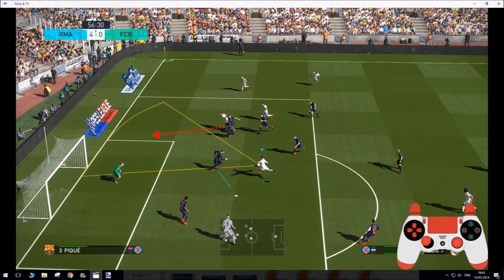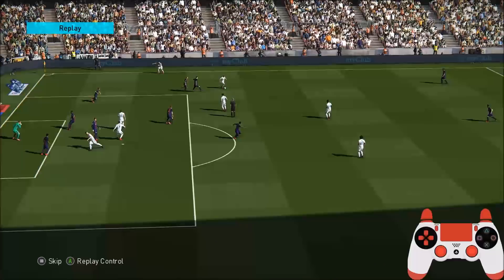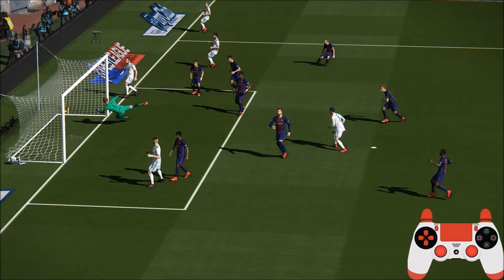This is a nice little bit of play. When I pass, I hold the player-select button so they make a run, especially when they're in the box. Ronaldo takes a shot and the goalie makes a fantastic save, but Bale — because I set him on a run — is following it in and it's an easy tap-in. A nice little bit of tiki-taka in and around the box.